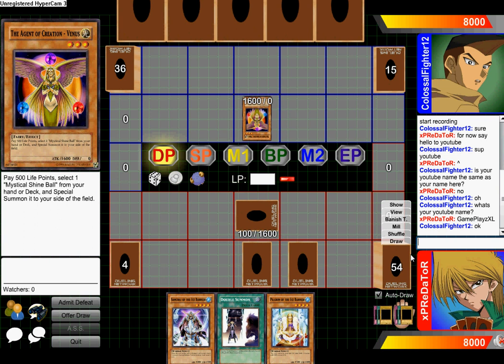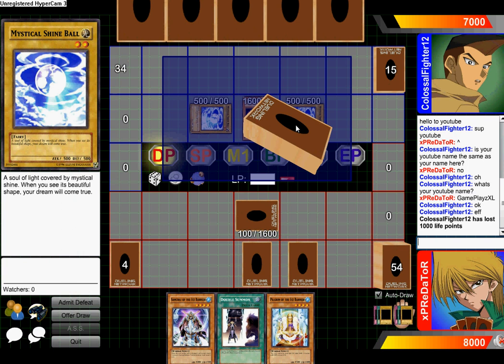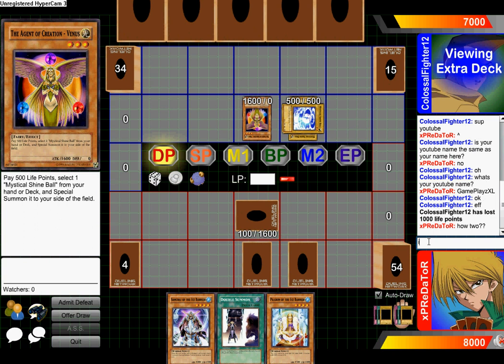What's this? Pay 500 light points, select one — Mystical Shine Ball from your hand or deck and special summon it to the side of the field. Okay, but he selected two of them. That's weird, it says select one but he selected two.